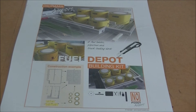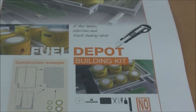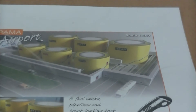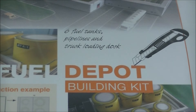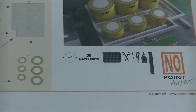Here we've got our fuel depot. They look like paint tins, don't they? Like yellow paint tins. It's got six fuel tanks, pipelines, and a truck loading dock. And it'll take three hours to build.